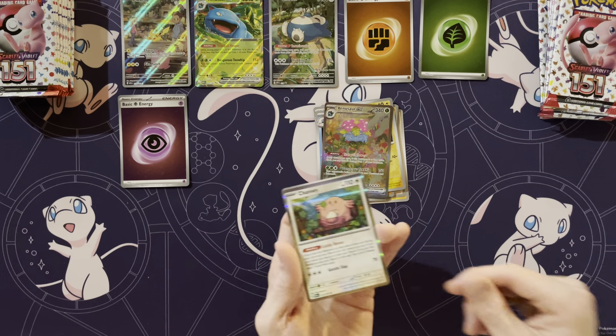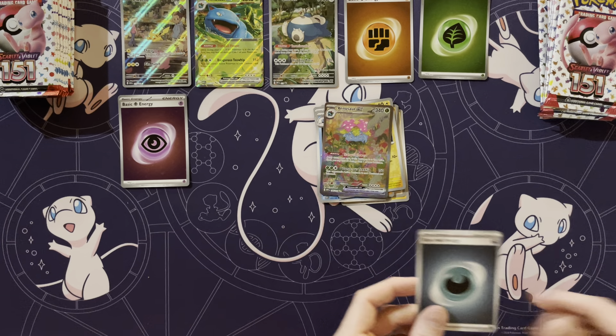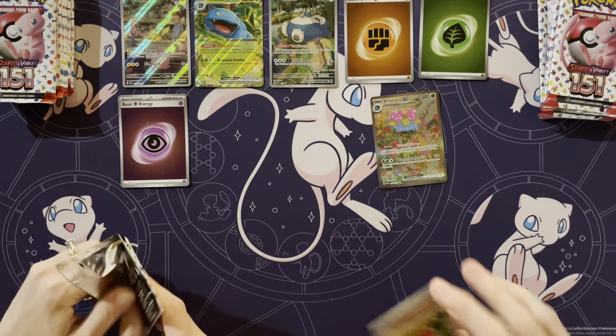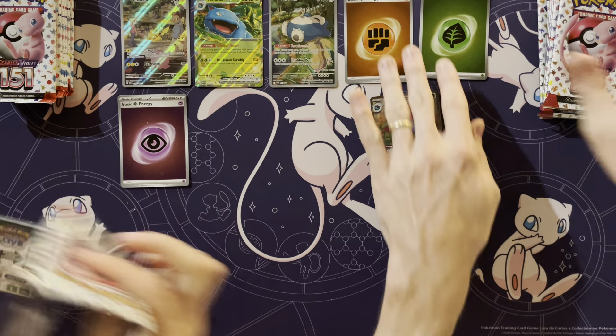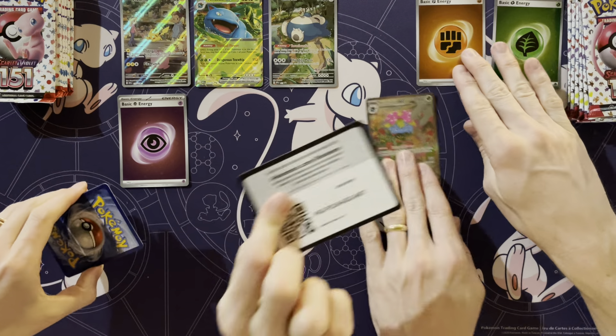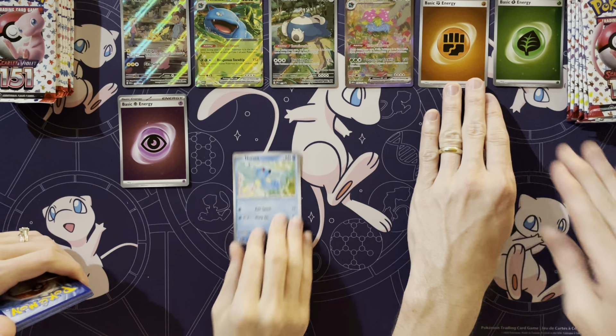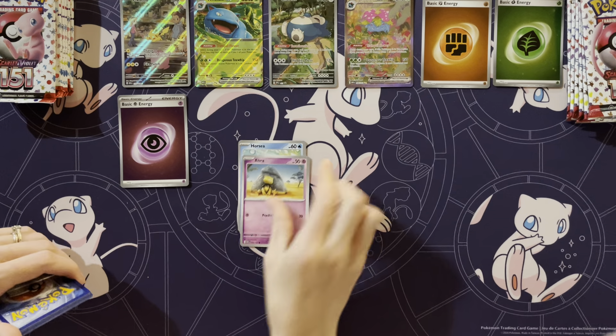Voltorb. Oh, Venusaur making an appearance. Alright. That's what I'm talking about. That is the SIR right there. You have a Venusaur, I have a Grass Energy. Look at that. That is such a cool card.